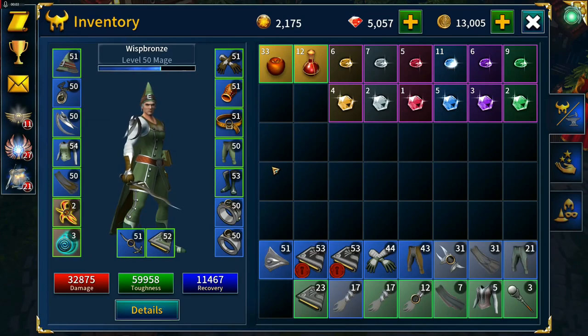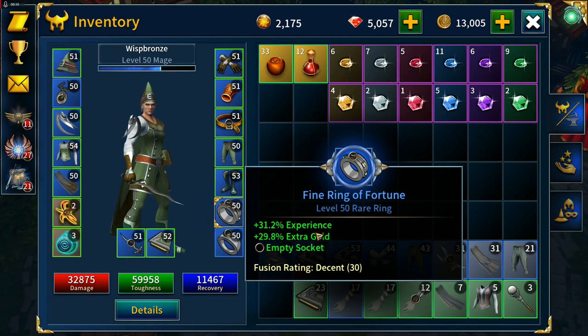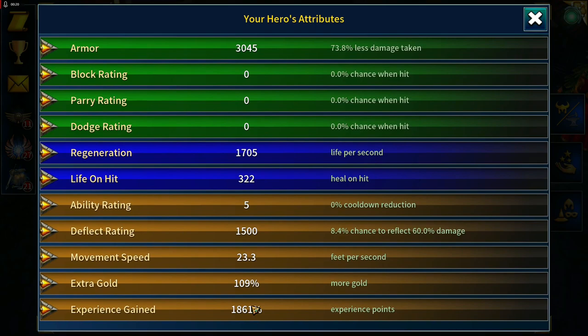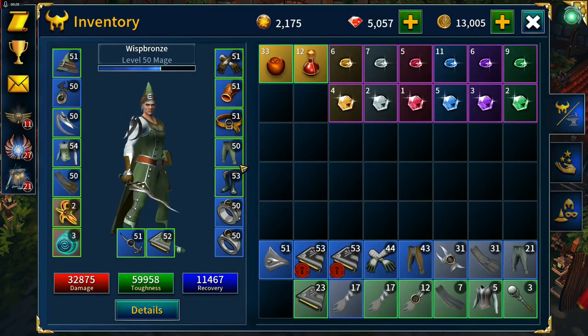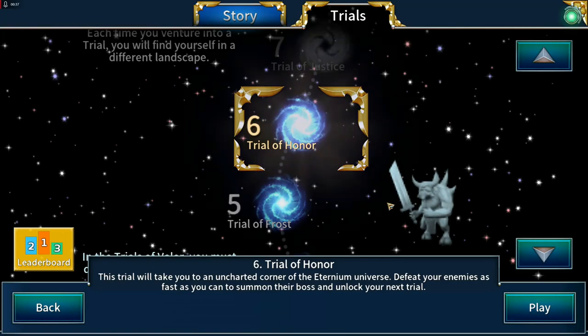Welcome back. Stats are the same on everything apart from the jewelry. I've got pure experience on the necklace, experience and extra gold on one ring, and hasten experience on the other. That gives us four hits per second and we're running at 1861 on experience gain. Hopefully we have one last set of gear to craft around level 60-something and that will be it until we're 70.